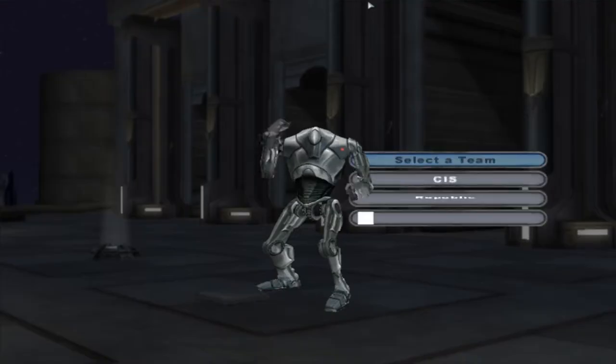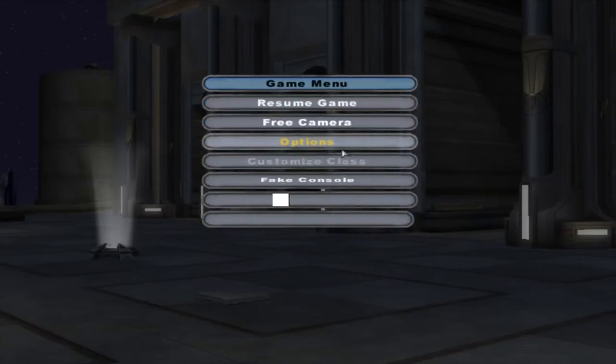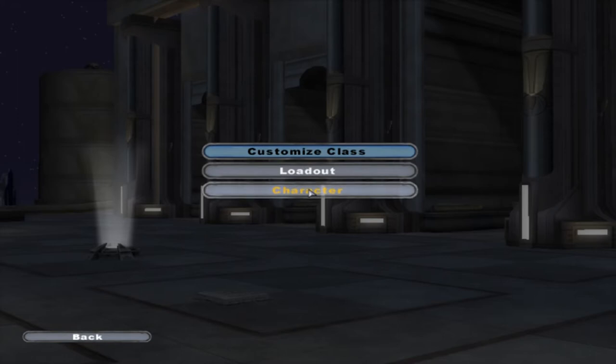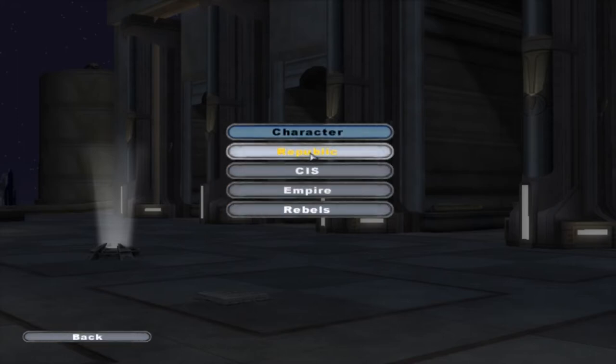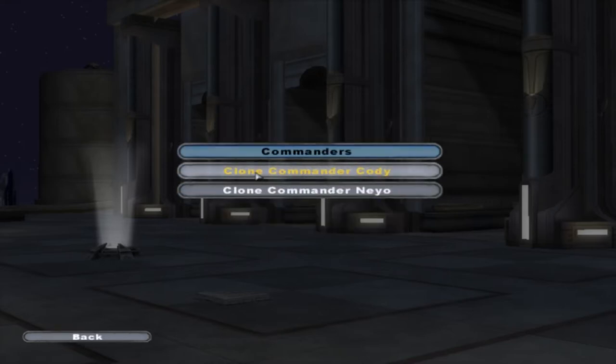What it does is gives you the option to actually do some custom clones with class customization. What you can do is go to 'Customized Class', choose your character, and since it's in the Clone Wars era, click Republic or CIS, whichever team you're gonna play on, and choose from whatever units — go to Commanders if you want.